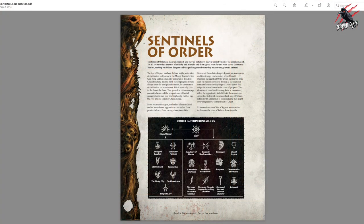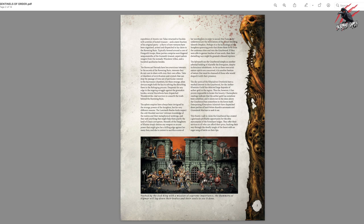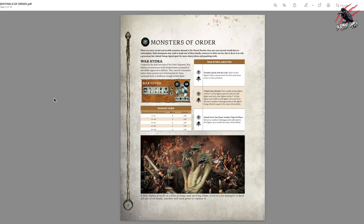Here is the Sentinels of Order PDF — the first one to download. It gives a little introduction and the Order Faction Runmarks in a chart, similar to the Tome of Champions layout and the Grand Alliance books. Then we go on to the monsters — we're getting updated rules for the monsters. I'll need to go through each one and compare what we already have. All those deep dive videos I've done for warbands are probably going to be obsolete now, so it could be a good time to redo them — let me know in the comments if you'd like that.